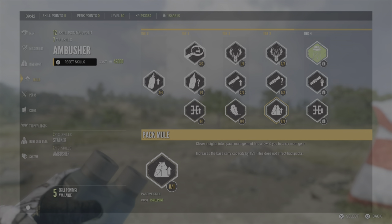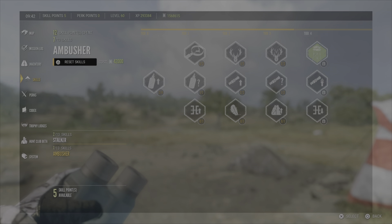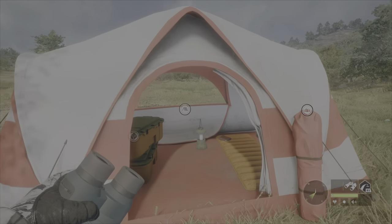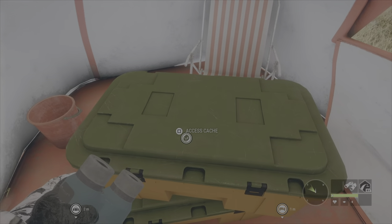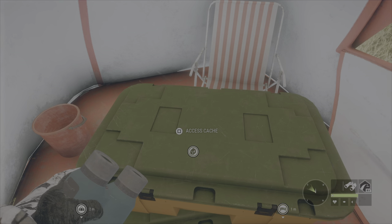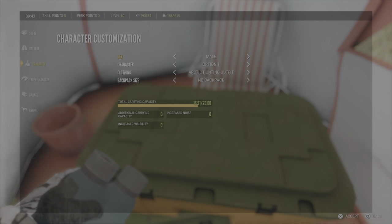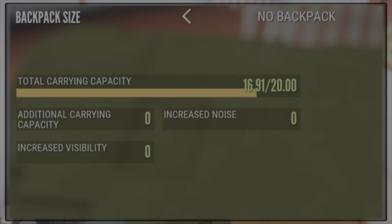What we'll do is take a look at our base, throw some backpacks on to see what that takes our carrying capacity to, and then we'll look at the same thing with the skill on. One thing to remember when you want extra capacity with backpacks is that it does increase different stats like visibility and how far you can hear.